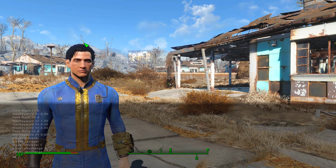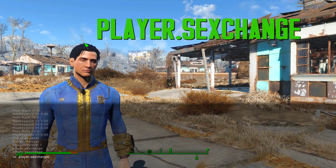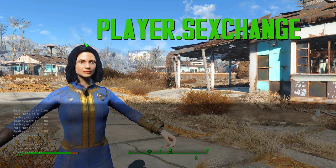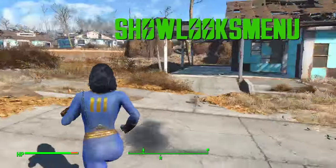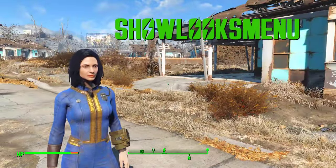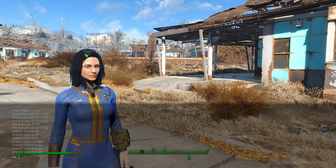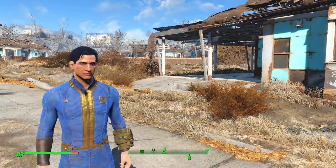Another fun little command to do is sex change. If you type sex change into the console, it's going to change the sex of your character. This also ties into another command, which is show looks menu. This has changed from previous games, where it used to be show race menu — it's now show looks menu, and this just brings up the character customisation menu that you get at the start of the game.